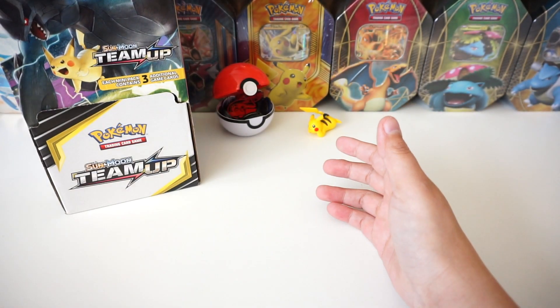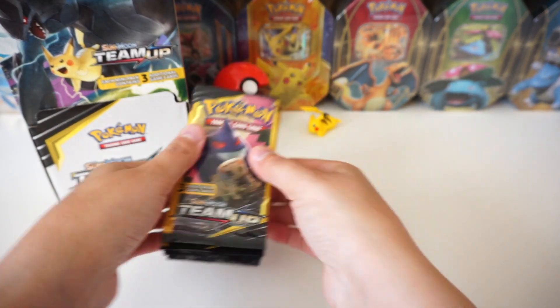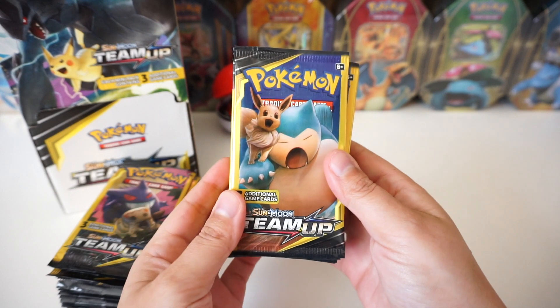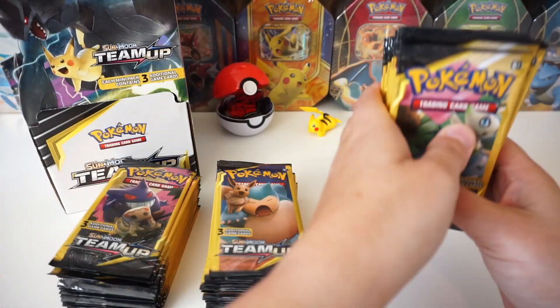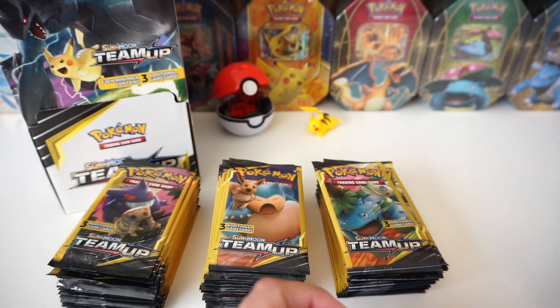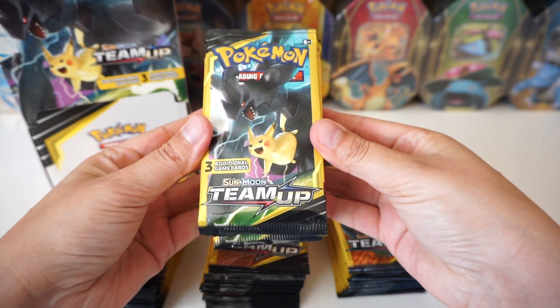We've got 25 Gengar and Mimikyu packs here. Check that out, look at how fat that is, so epic. We also got 25 Snorlax and Eevee packs. I already organized these in individual piles here. We've got the Celebi and Venusaur — 25 again. And then we've got 25 Zekrom and Pikachu packs.